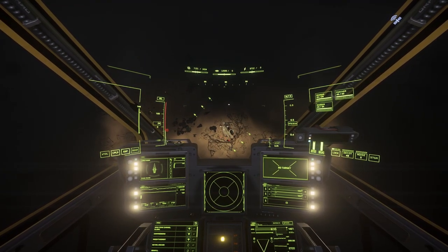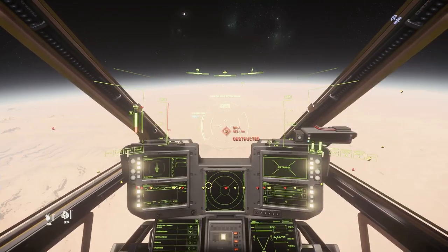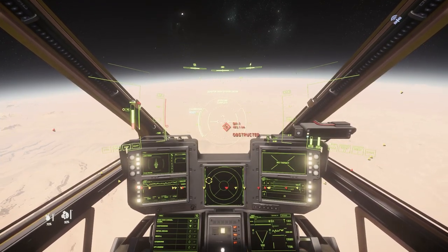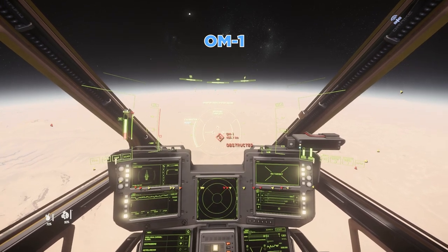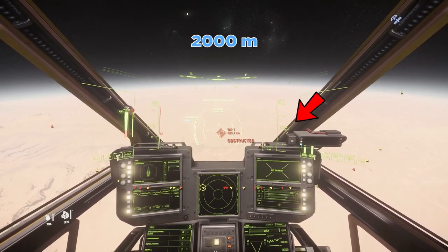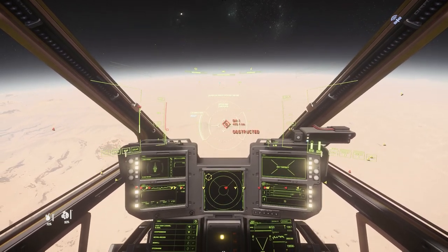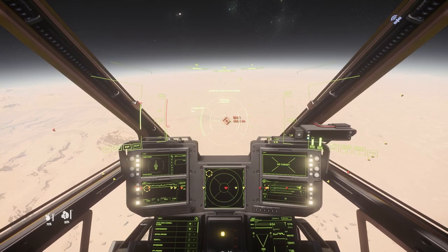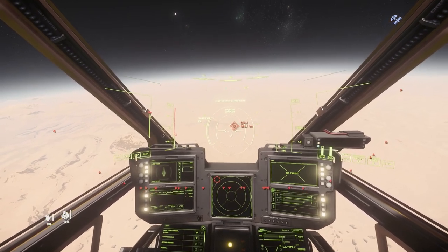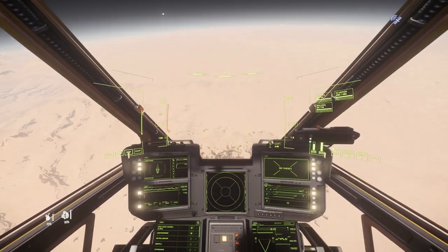Now let me quickly show you this last step in the daytime. As you can see, we are on that last OM1 point at exactly 465.1 kilometers and around 2000 meters in altitude. Remember, you can be below 2000 meters, but don't go higher than that, because you will be unable to visually spot the 600i derelict ship.